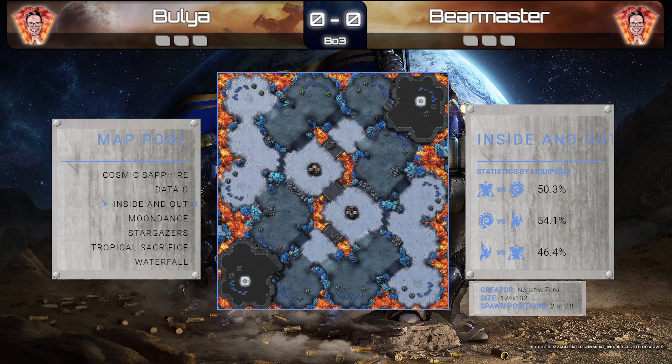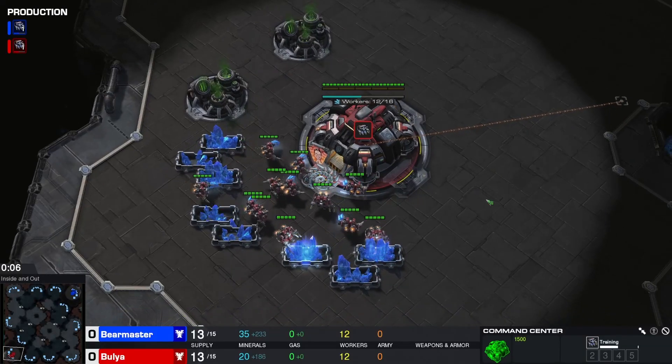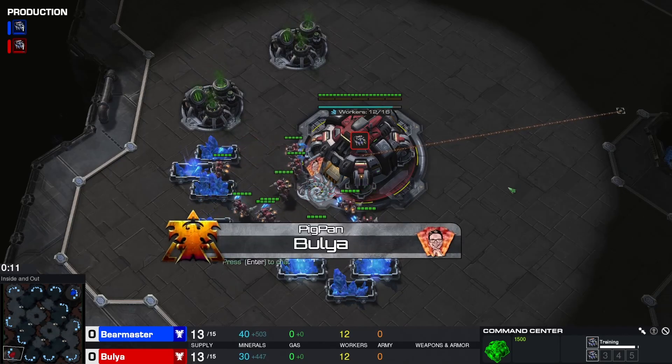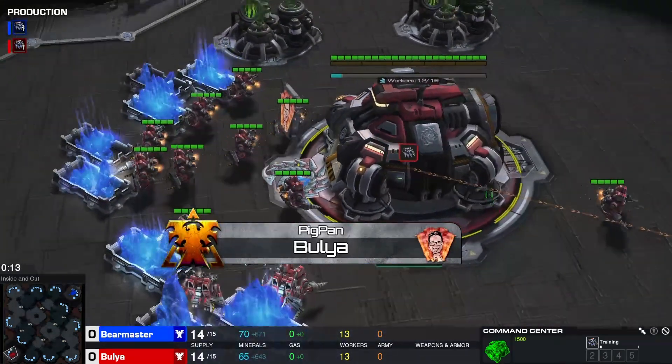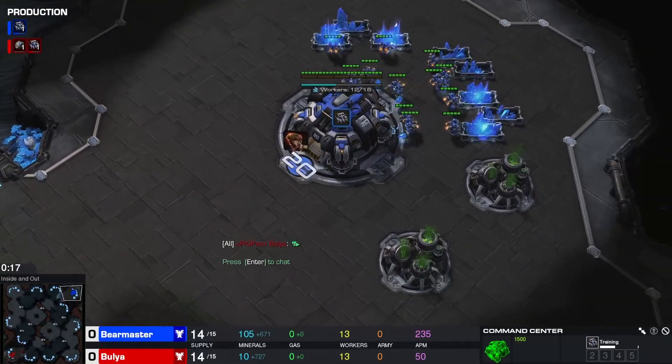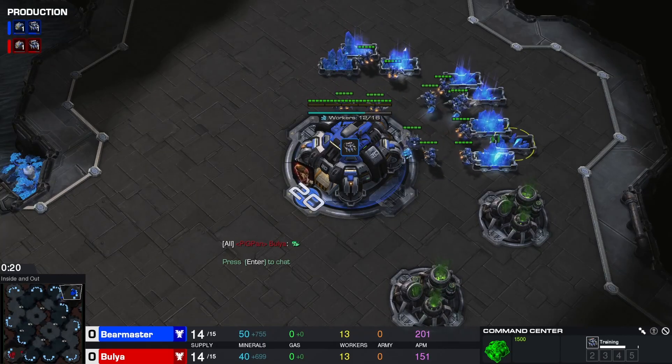Let's see what coin flips we have today in the TvT that is on Inside and Out. On the bottom left corner of Inside and Out, we have in red the Terran player. It is our clan manager, it is Bulia. And in the top right hand corner with the blue Terran SCVs, it is Bear Master.